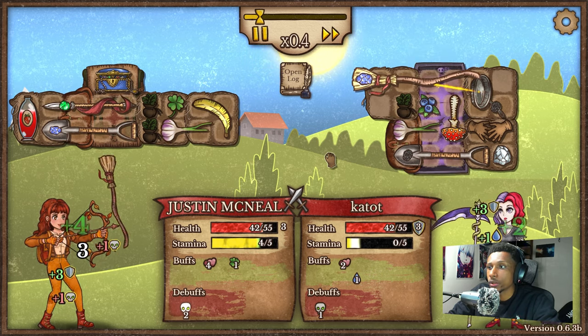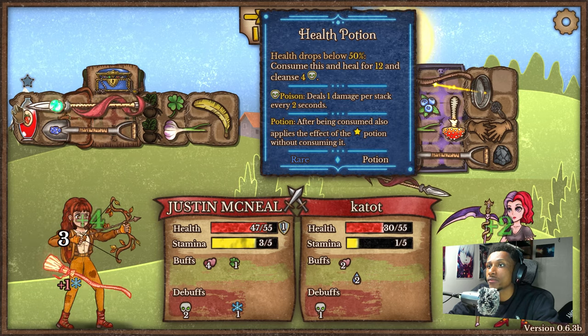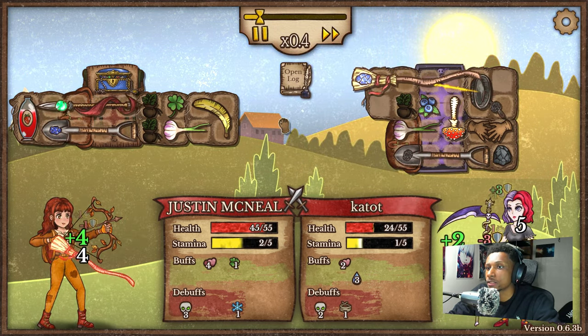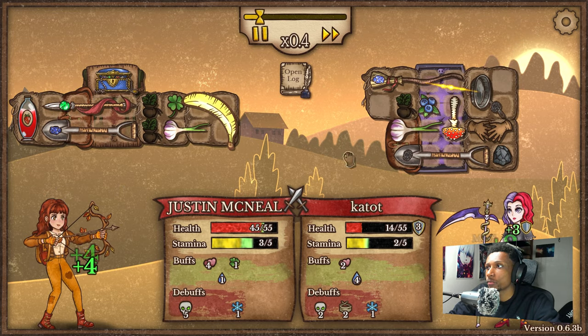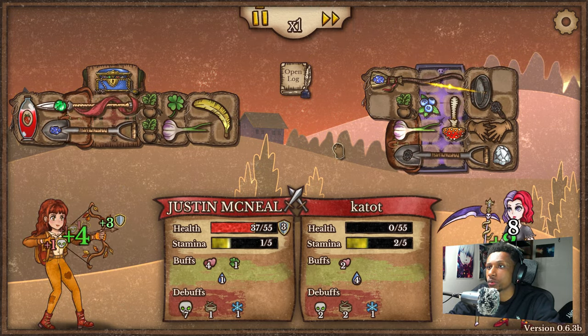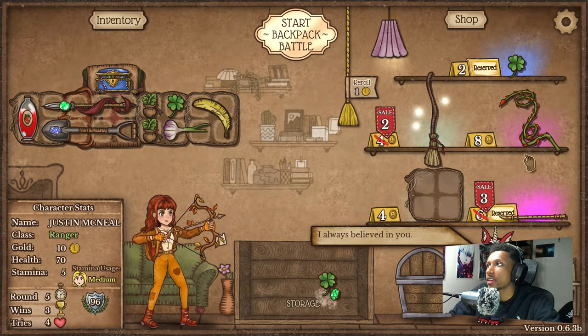The only thing we got to worry about is poison — we don't have anything that can combat poison except our health potion for the cleanse. We do out-DPS them, but if that poison racks up before we can kill them we might just lose. But it seems like we're doing pretty solid so far. We should take this one home, especially with our health potion if we needed to use it. Nice little W — I'll take that, thank you.